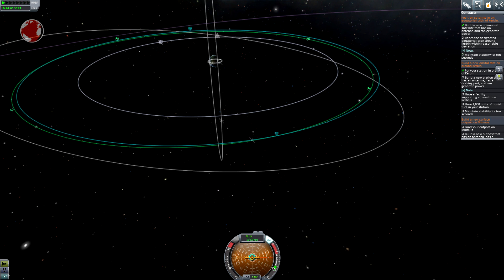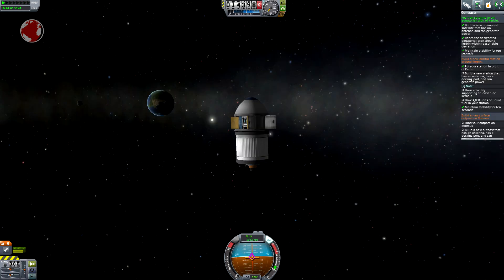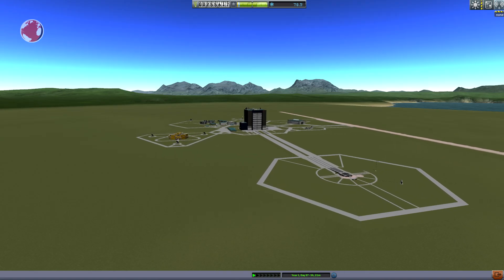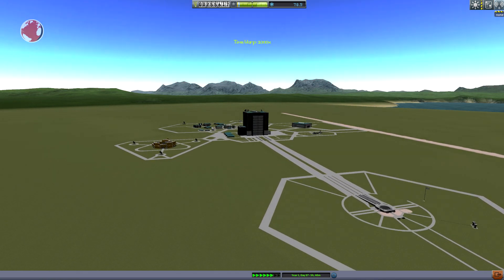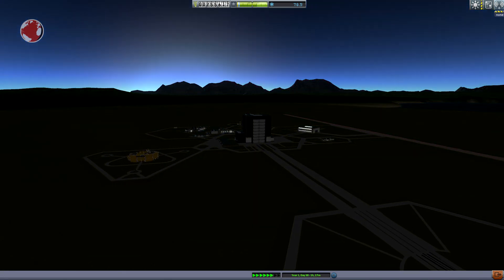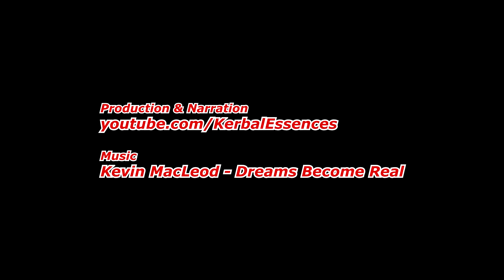Next up I can finally rescue Gwenson Kerman, and since I have unlocked some nice plane parts I can start exploring Kerbin a little more as well. I really need some science to unlock bigger rockets — but that is another story of the Neverending Glory. To be continued. Thank you.